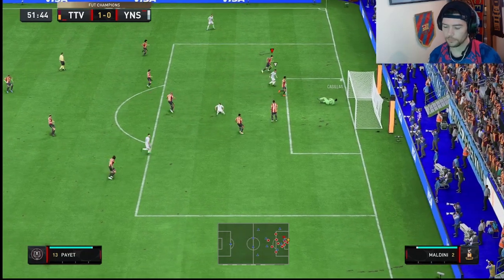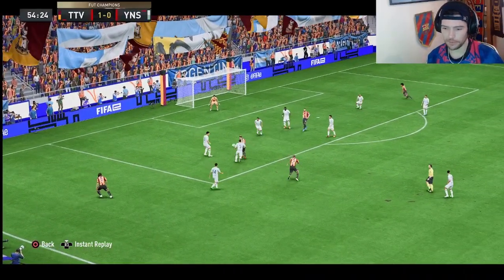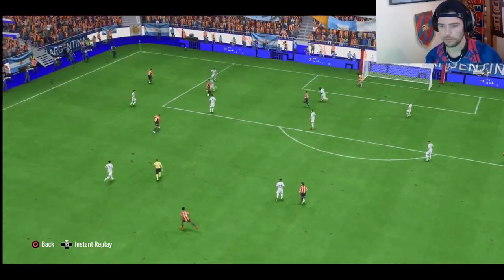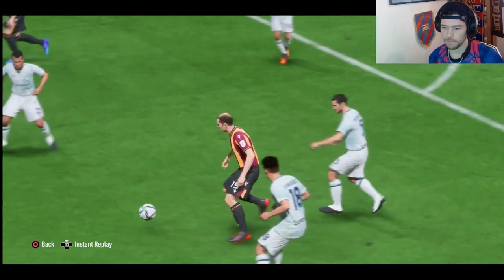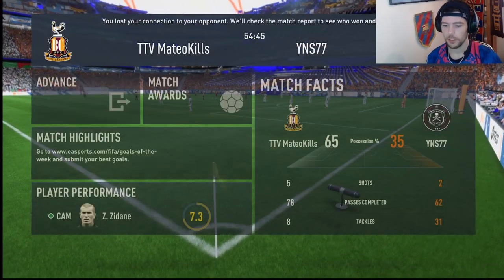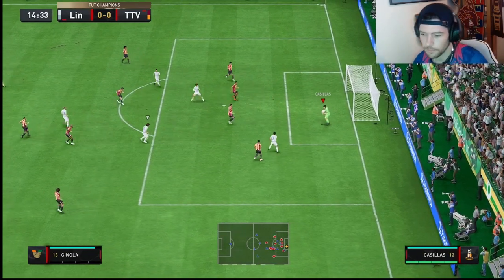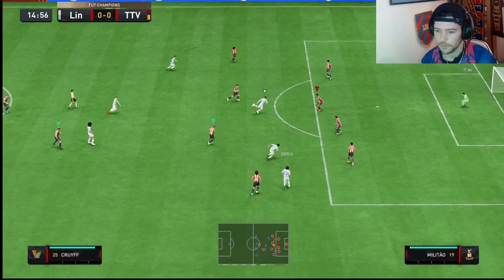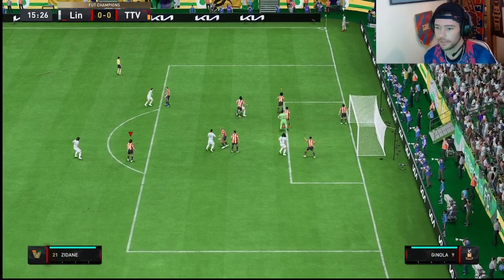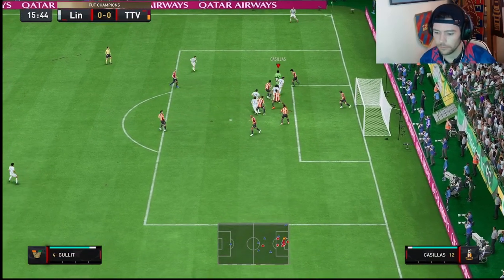Great save — that would have crossed. What a joke, what a joke — shirt pull! Look at the accuracy though, look at the accuracy. Do the SBC, just do it. Ashley, Ashley, Ashley — Casillas, mate, beast! Casillas, Casillas — buy 89 Casillas. He's a god. He's an actual god.